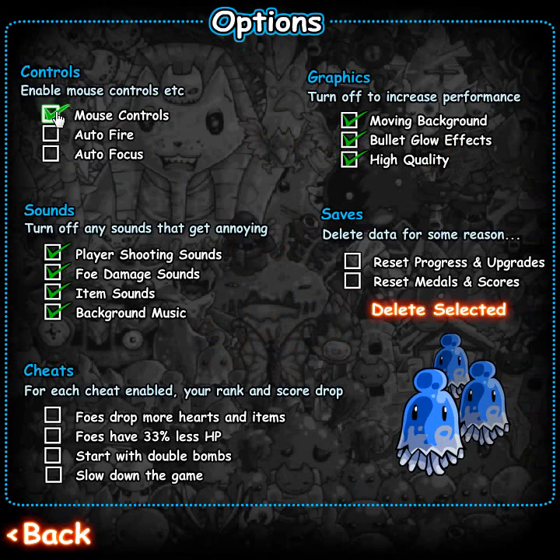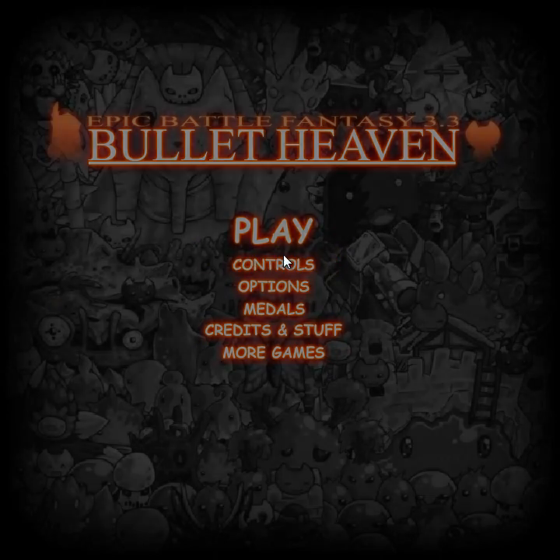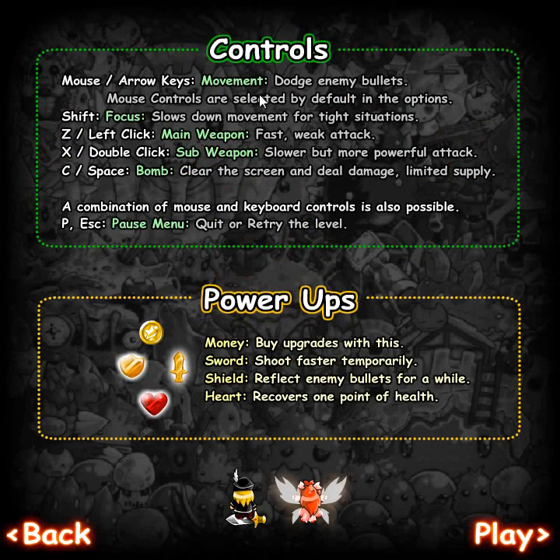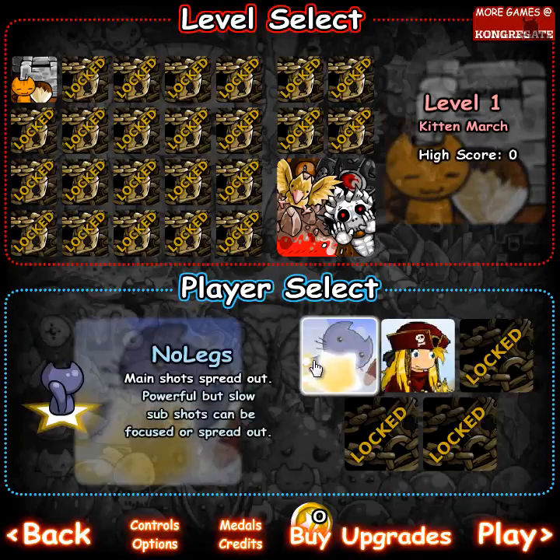There are some options. No mouse controls — I despise the mouse controls, but there's a reason for that. Let's leave all that stuff on. There are cheats in case you suck, but I'm not gonna do that. Let's show you the controls: mouse or arrow keys to move, mouse controls are default. I have these mapped to my controller because I can't stand playing this with a keyboard. I'm just used to playing Bullet Hell games on console.